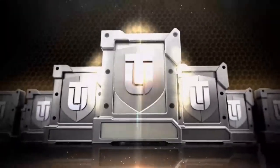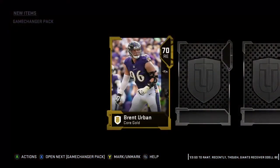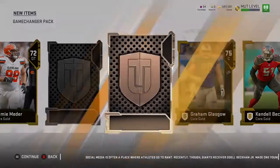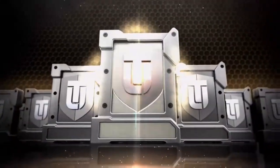In our next pack we open up with a silver card, Brent Urban. Let's see what else we get — a bunch of gold cards, nothing really good right now. Let's see if we get another elite card... and we get all golds.